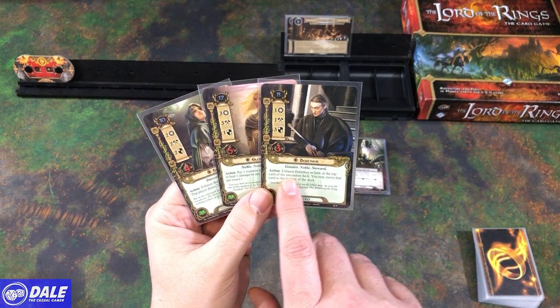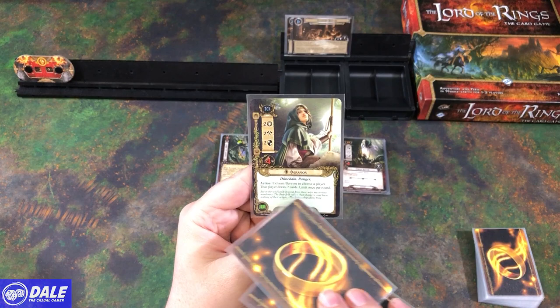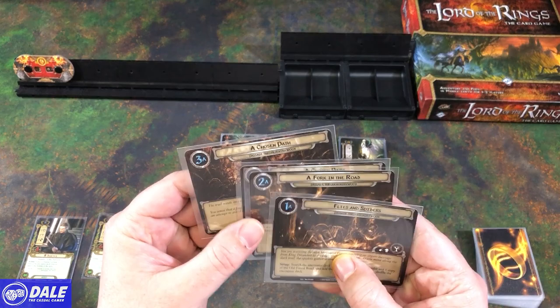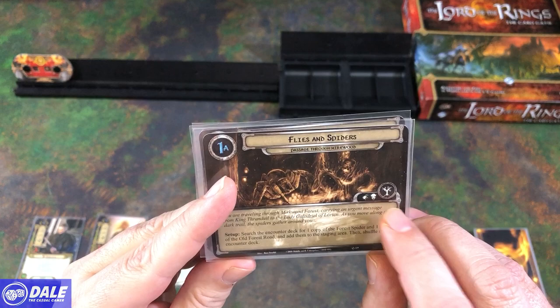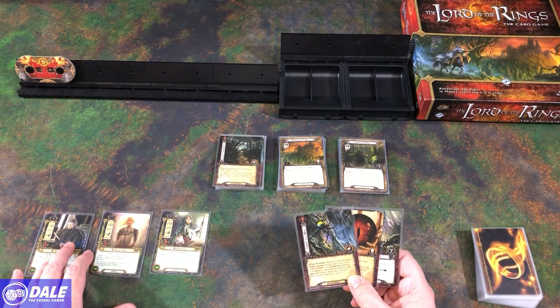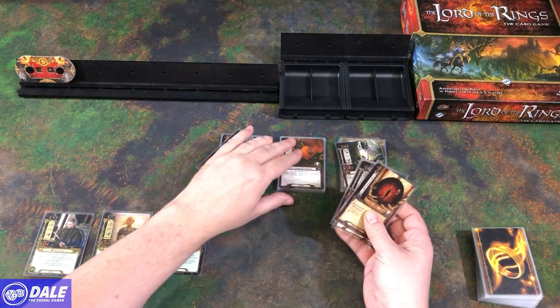Another way to lose is if all of our heroes are knocked out. Health is shown here. We've got willpower, attack strength, and defensive strength, and special abilities. Heroes have abilities like looking at the top card of the encounter deck and moving it to the bottom, paying a resource from his pool to heal one damage from any character, and exhausting to choose a player who draws two cards, limited once per round. I'm going to play on easy mode since I'm using a starter deck and it's been about a decade since I've played this game.